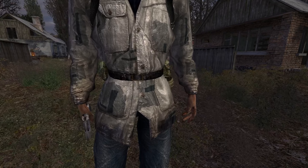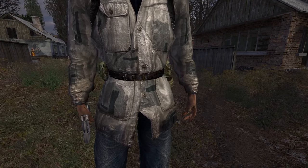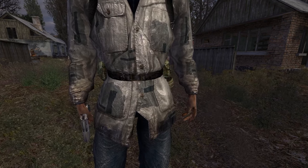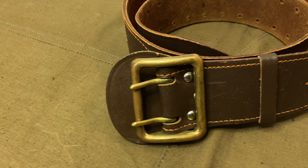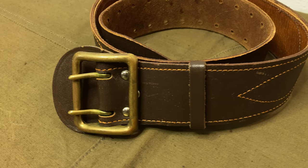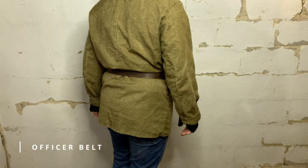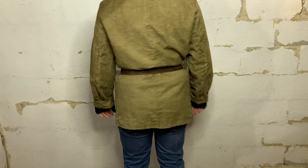Although a novice Stalker doesn't have much gear and heavy load-bearing equipment would be excessive, there is still stuff to be carried. In game, fresh Stalkers consistently use a waist belt for that purpose — specifically the Soviet army officer's belt from the Cold War period. This is exactly what we're going to use as well. It is a reliable leather belt with a strong buckle. They come in three sizes and they're easy to get your hands on, so a lot of our equipment will be assembled on this belt.